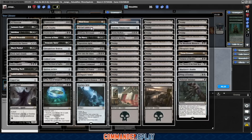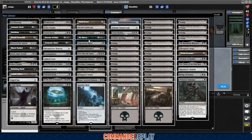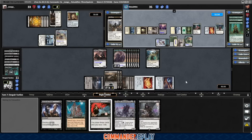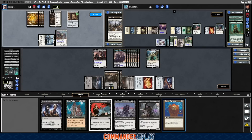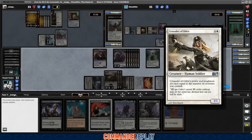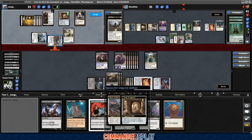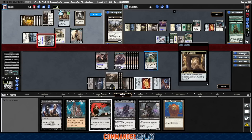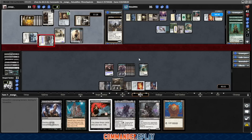We get Opposition Agent — whenever an opponent is searching their library, they exile those cards and you may play them. Maybe we want an Opposition Agent. Let's get an Opposition Agent. Fish is too scary, I'm not going anywhere — plus we're at 11. We draw a card. It's a Thran Dynamo. Crusader of Odric — power and toughness equals the number of creatures you control — solid card for this deck. Idol of Oblivion sends one over to Fish to get the tokens going. Tome of Legends gets a counter. I'm hoping to get through Mango's turn without eating removal since we can't activate abilities or cast anything. Mango finally hits their fourth land — there's their Commander coming in.